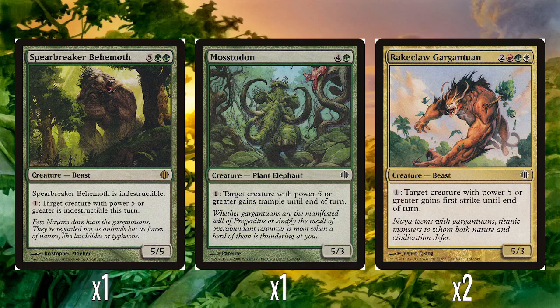It just means you can save your big creatures from removal. It's a very simple, straightforward ability, honestly. I think it's pretty good — a solid intro deck rare to have.